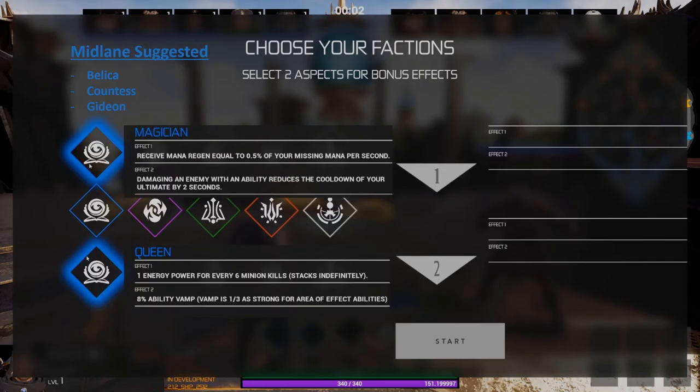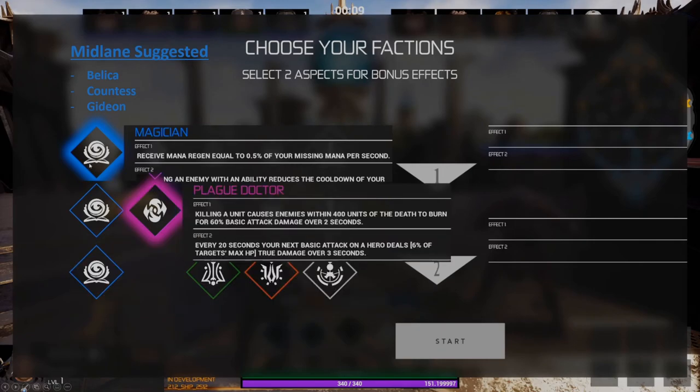In the mid lane, I suggest you take Magician and Queen. The extra mana regen is going to help you stay in lane longer, and if you're good at farming enemy waves you're going to get a lot of extra energy power by the end of the game. As a second option, you can also take Magician and Plague Doctor — replacing Queen with Plague Doctor will help you in lane by giving you extra poke on the enemy hero every time you kill an enemy minion, forcing them to back more often while you stay in lane for a longer period of time.